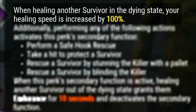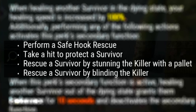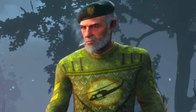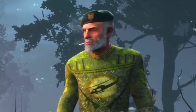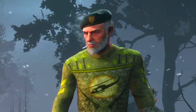We're Gonna Live Forever — when healing another survivor in the dying state, your healing speed is increased by 100%. Additionally, performing any of the following activates the perk's secondary function: performing a safe hook rescue, taking a hit to protect a survivor, rescuing a survivor by stunning the killer with a pallet, or rescuing a survivor by blinding the killer. When the secondary function is active, healing another survivor out of the dying state grants them Endurance for 10 seconds. I know this isn't the best combination for protecting survivors — there are other perks like For the People or Buckle Up — but I wanted to use something different. Let me know your build in the comments below, because I'm not the best survivor around.